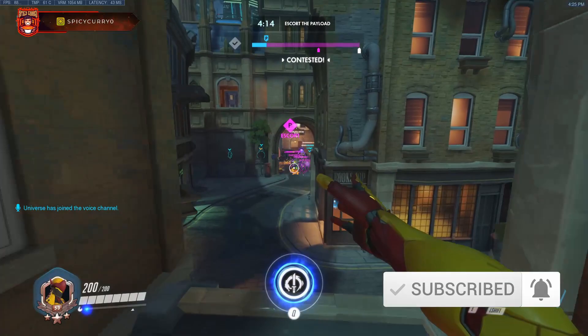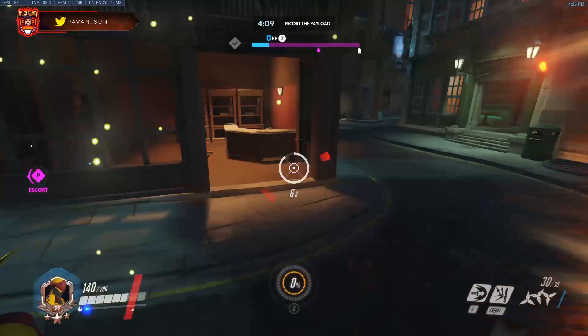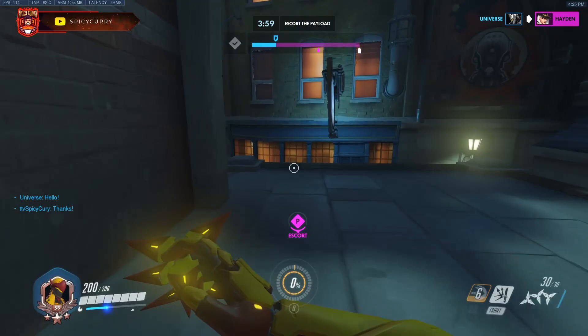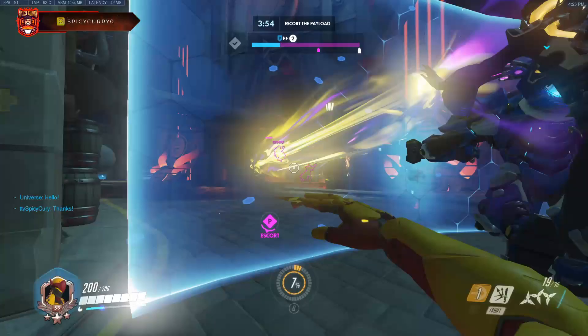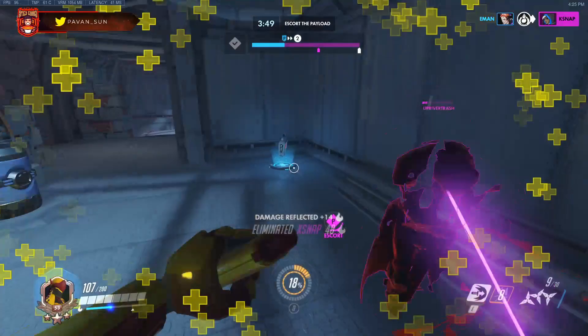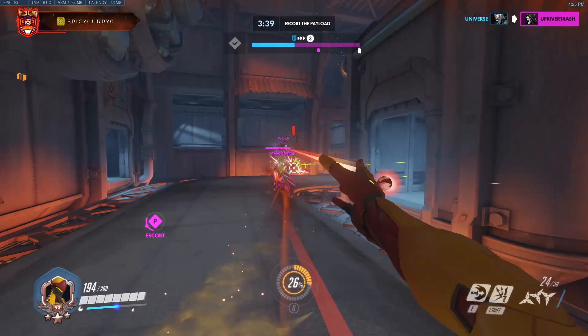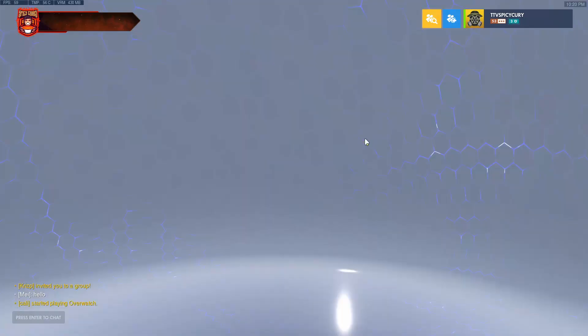Dive when the opposing squishy is most vulnerable. This also applies to tanks — if you see a Reinhardt completely separated from his team with his shield up just standing there, swift strike through him even if he's full health. A quick tip for 1v1s against Reinhardt: his first swing is fine, but the second swing is what you want to avoid. As soon as he swings for the first time, jump — the hammer will throw you twice the distance, letting you create space and start fanning him again.